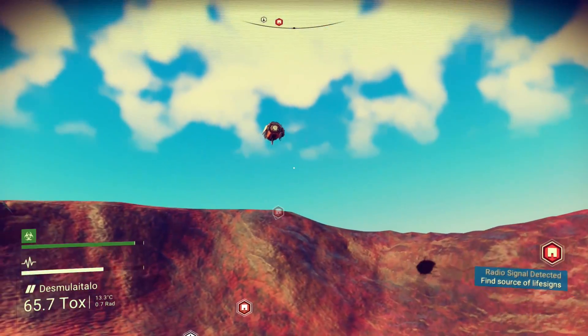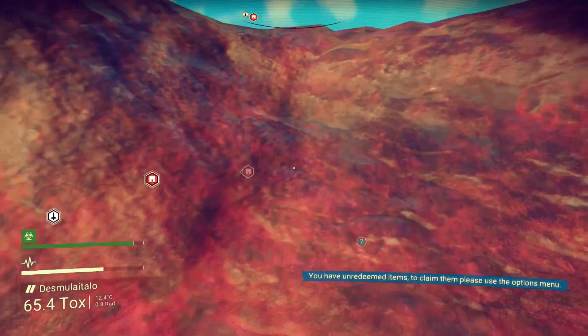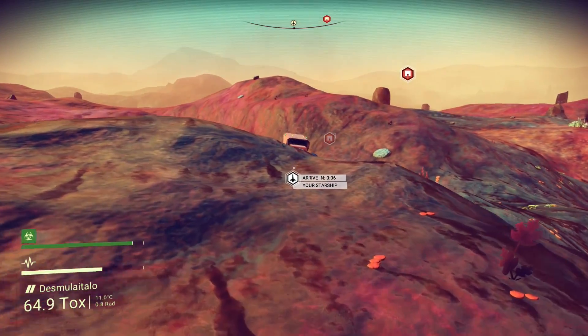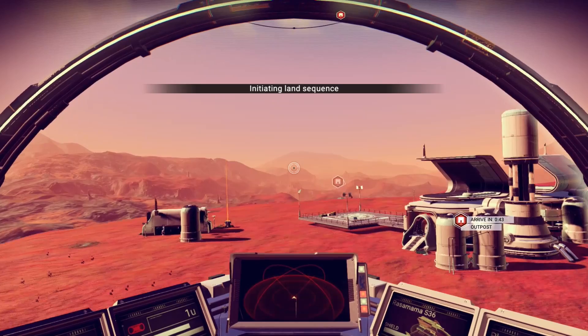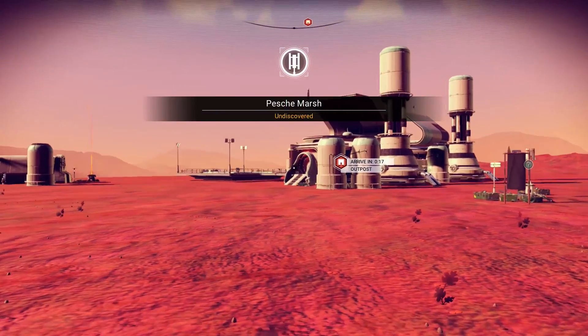Let's go over to the other location. Hello, Mr. Sentinel robot thing — don't mind me, I was just using the beacon. Let's get back in the ship. We'll go over to our new waypoint. Here's the outpost — let's go ahead and land. This seems about a good spot. It's not gonna make us actually land on that landing platform, I hope. I think we're good.